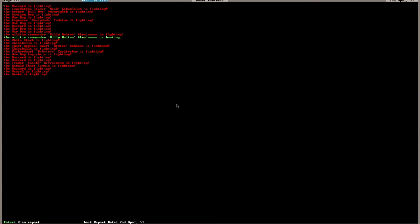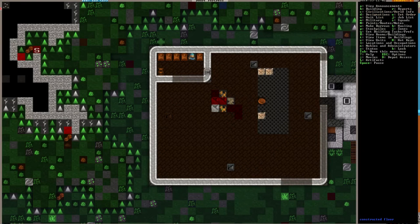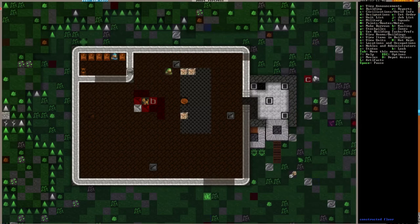Nook is fighting — Nook is fighting the buzzard! He takes the buzzard down by the lower body with his right lower arm. That's right, you don't mess with me, buzzards.